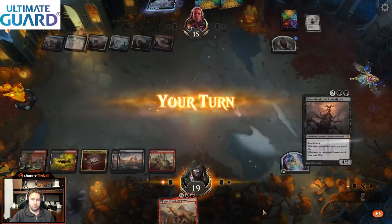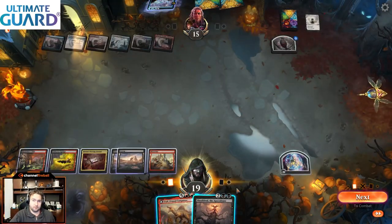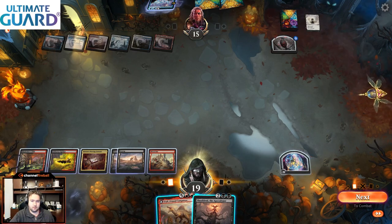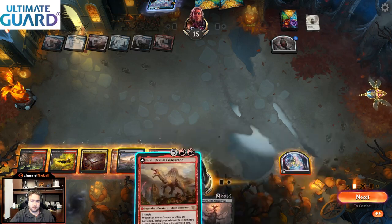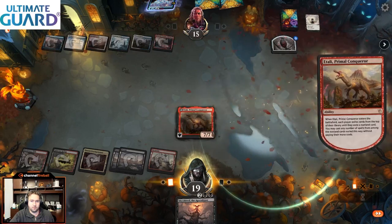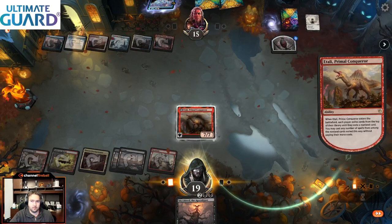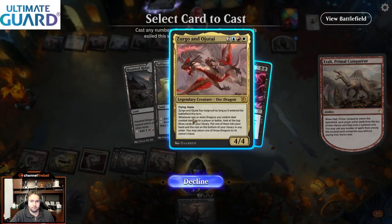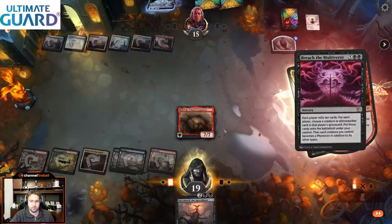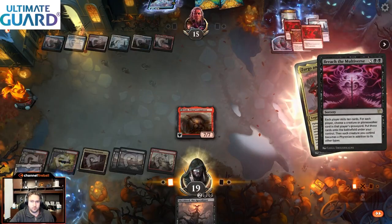There's the Farewell, but now the door is open. We can Shouldered or we can Atali — that's the decision point. I think I want to Atali, just because we know our opponent is tapped out, we know the door is open. And we got Zerog and Ojatai plus Breach the Multiverse here, which is pretty insane.